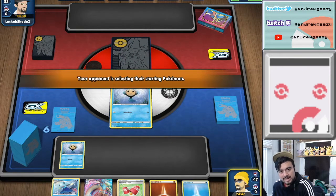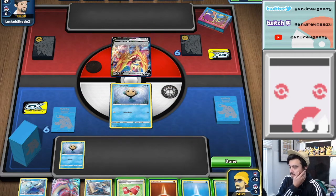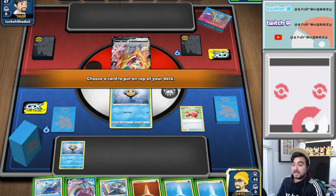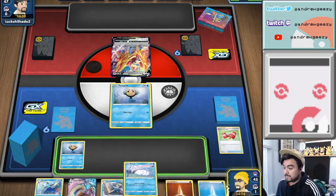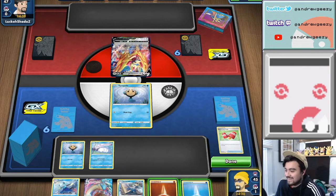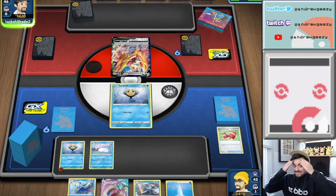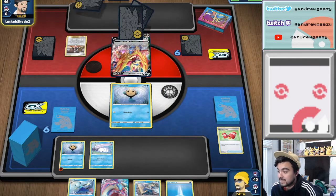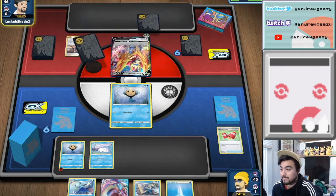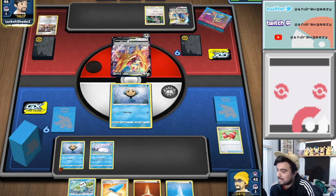Going up against another Zacian deck — that's excellent. We have the Lapras V-MAX in our hand. If we can get a Lapras V... they mulliganed. We have the combo! Oh no, we don't have an Oshawott in hand. Who needs supporters — you can't even play those turn one. Use Switching Cups, get rid of the Water energy. We got a Snom, but our next turn is gonna be completely dead. I'm gonna put a Fighting energy on Temple and pass.